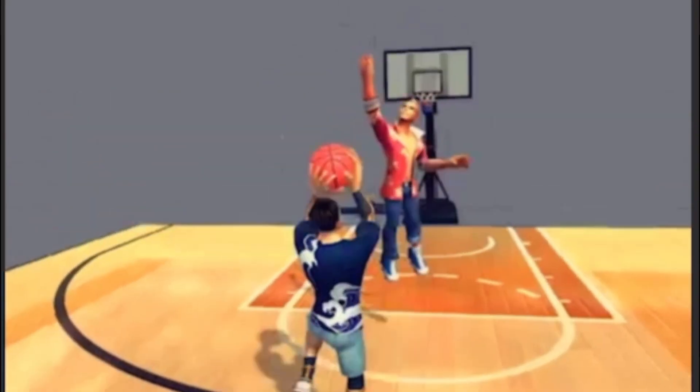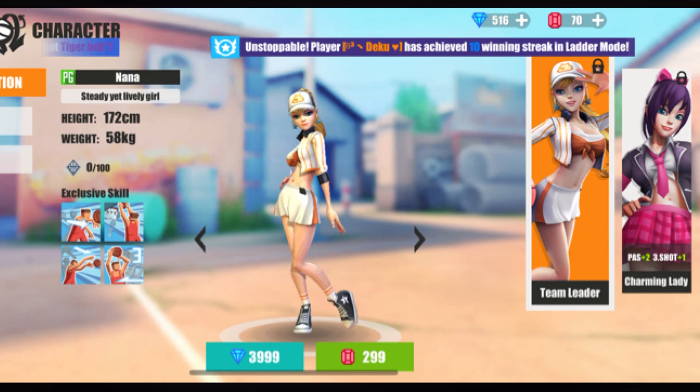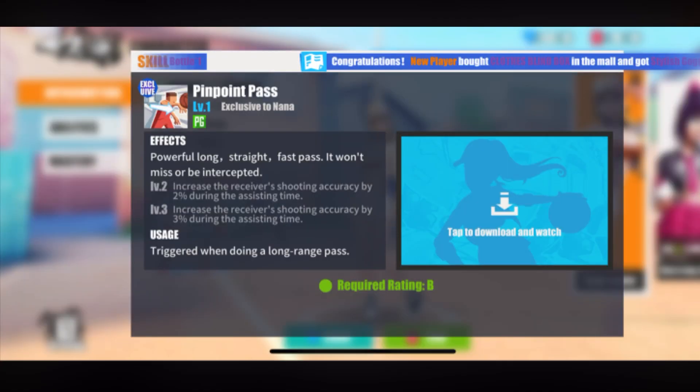And his drift three point allows him to more safely take shots and build his passive without getting blocked. Now if you like Maggie's drift three but also like to pass the ball, I recommend Nana. Nana has a drift three point with 15 extra accuracy when she's wide open, as well as one of the highest speed stats in the game. Her pinpoint pass allows you to safely pass the ball to far away teammates, and her speed stat will help set the opposing team's defense up the way you want.